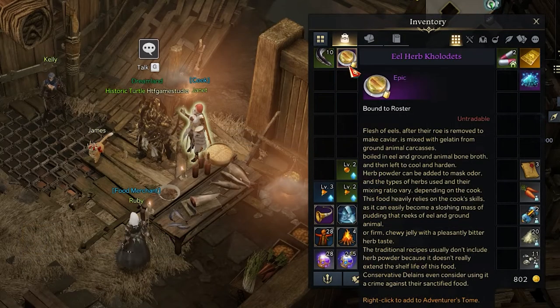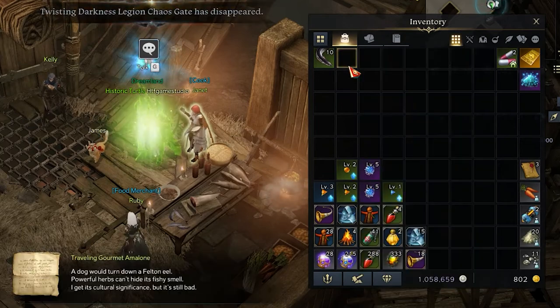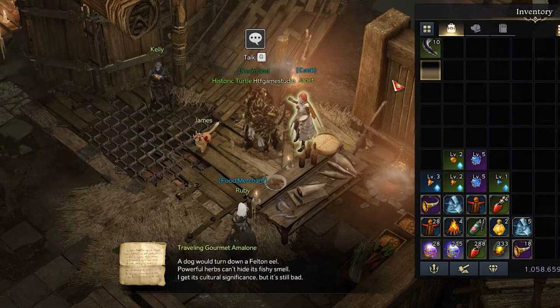At this point, once you have it, open your inventory and use it in order to complete the adventure storm objective you came for.